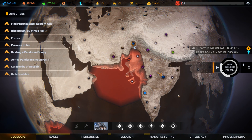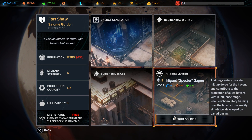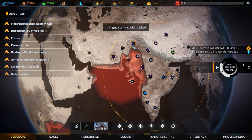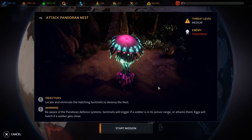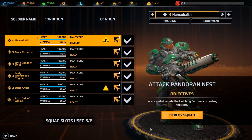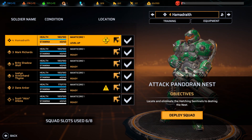Okay, so over here first. Let's go ahead and pick that soldier up. This leaves us a little bit short on materials but that's fine. We're now going to head over here and take on this alien nest. Threat level is medium. We have to locate and eliminate the hatching sentinels to destroy the nest. The first one is usually a little bit easier. So let us hop in here.